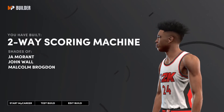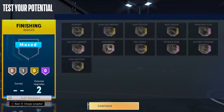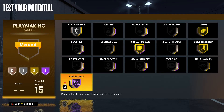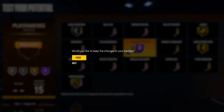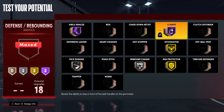Now I'm going to show you guys the badges to run on this build to make it absolutely perfect. For finishing I'm going to be running Silver Posterizer. For shooting, pause the video if you need to. For playmaking, I'm running Handles for Days — though if you play park you can probably turn it down to Silver or Gold, and if you play Rec you'd want Hall of Fame. For defense I'm going to be rocking Hall of Fame Clamps, Gold Intimidator, Gold Rim Protector, Silver Rebound Chaser, Silver Pick Dodger, and Hall of Fame Ankle Braces.